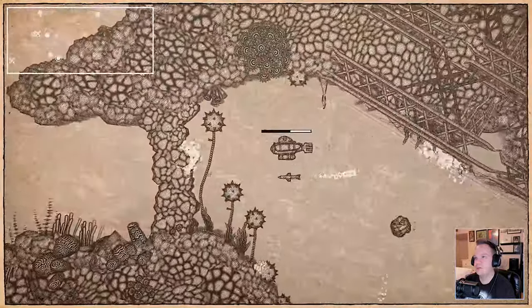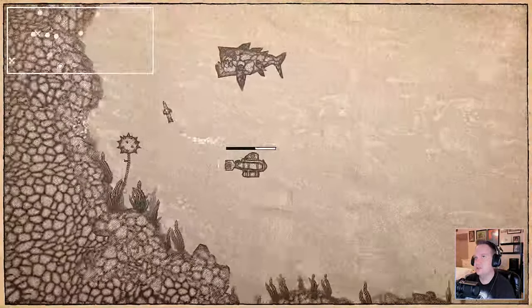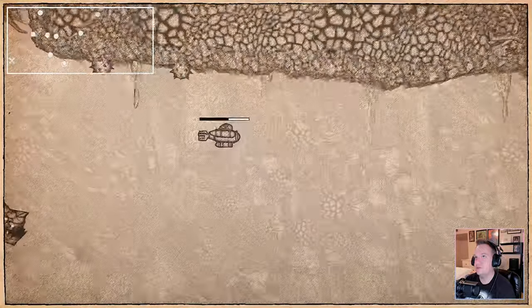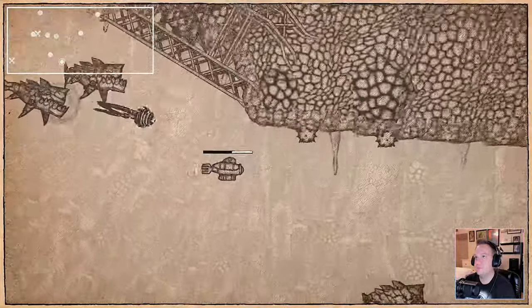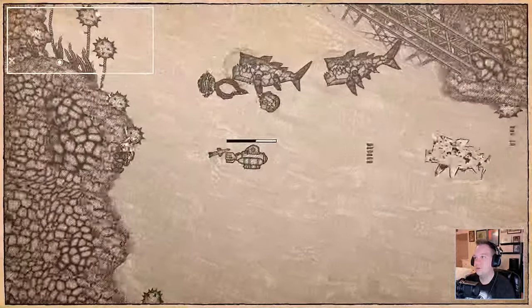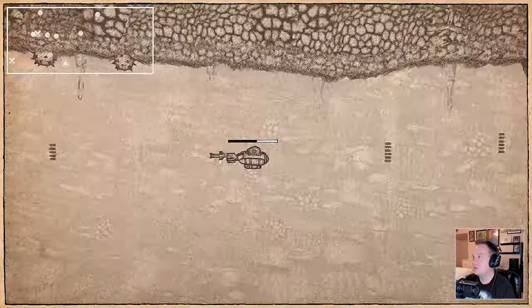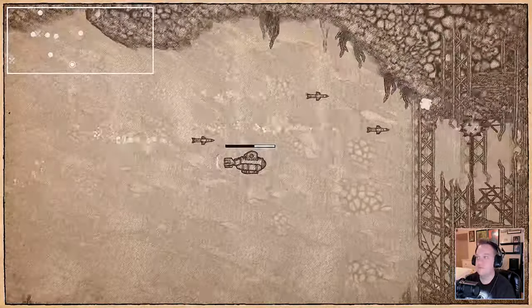Okay I don't see any boss markers. It looks like to get into that one we're gonna have to blow up something, which means we gotta find this other boss. We're gonna try to head up. We gonna figure this out.